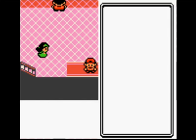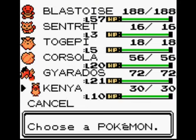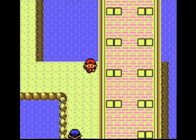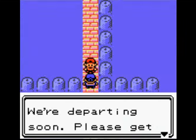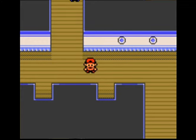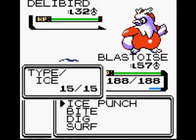Gyarados hits me with Hyper Beam. Get rid of Dragonite — easy, all with Ice Punch, one-shot. Aerodactyl — let's go for Surf. Aerodactyl is faster than me. Now, Lance cheats — his Aerodactyl knows Rock Slide. Aerodactyl cannot learn Rock Slide by TM and it's not meant to be able to, but Lance's one does. We get through Lance and that is the end of the first section of the game.